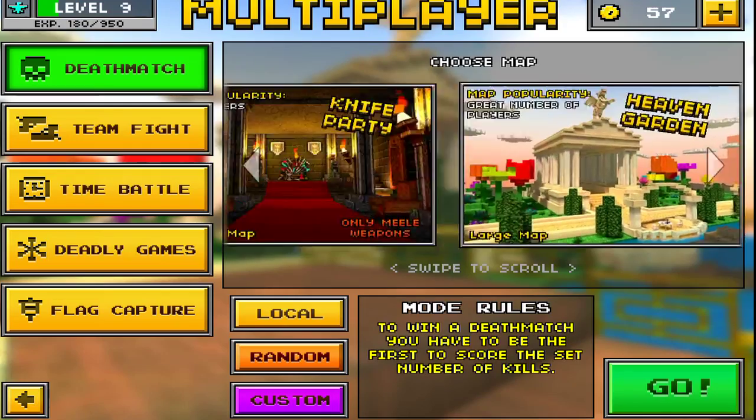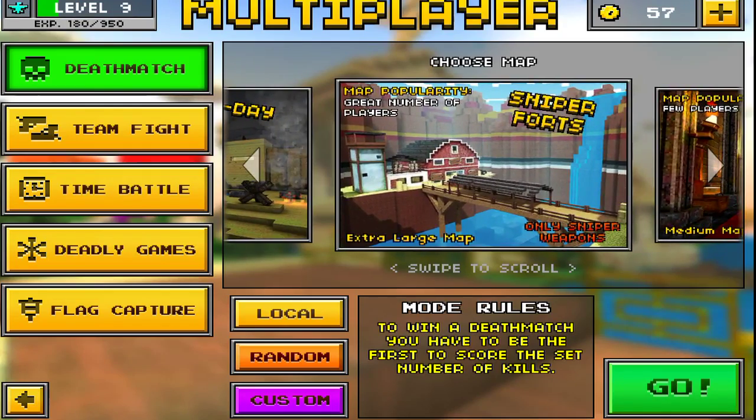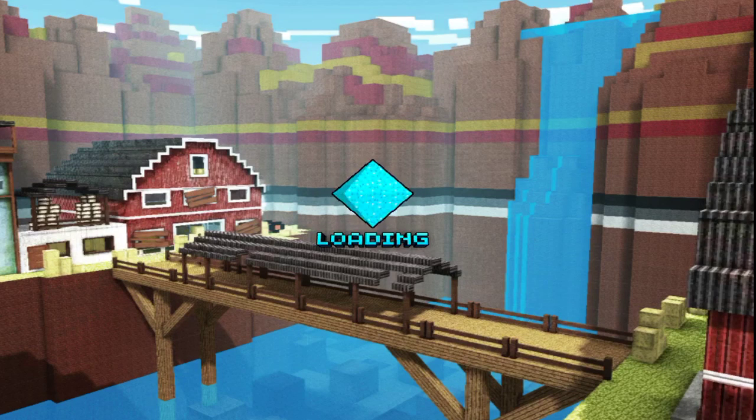The new maps are pretty cool. I guess I'll play on a new map — let's go with Sniper Forts, it's actually the one I haven't played yet. I'll go into here and discuss some of the stuff that's still in the update. Also in the update, in Survival, I believe there are seven random maps you'll spawn in when playing Survival.